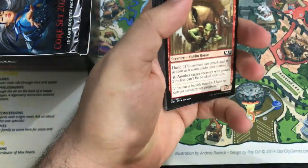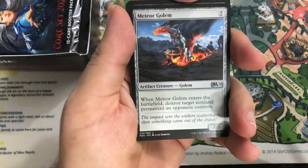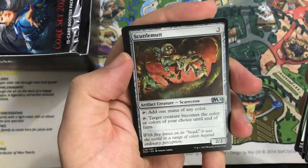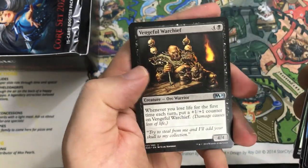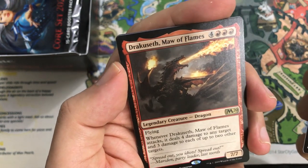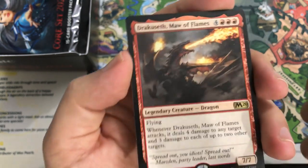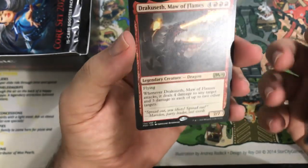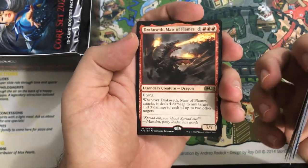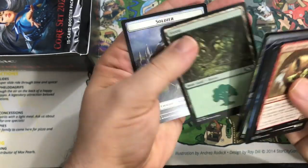This weekend is actually Mythic Tournament number four weekend, so that kind of lets you know how late this video is going to go out. Here's our second pack: Meteor Golem, Scuttlemut, Vengeful Warchief our rare. And Dracuseth Maw of Flames — it's a dragon. This is actually a pretty sweet card to reanimate, so if you're trying to play Standard reanimator, it's a perfect target. Dismal Backwater foil in this pack.